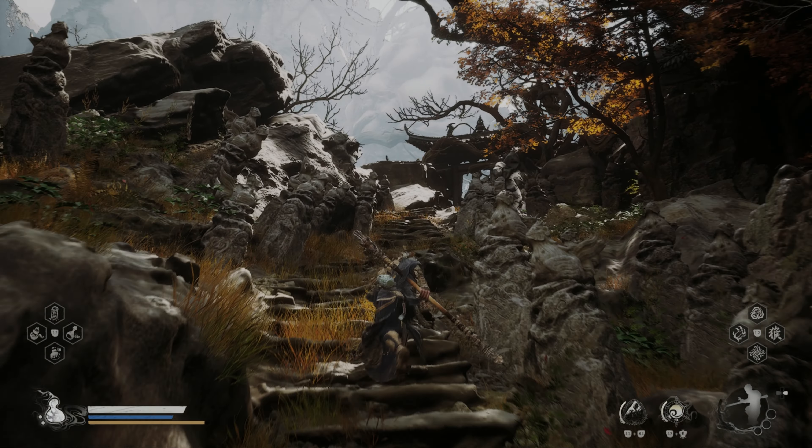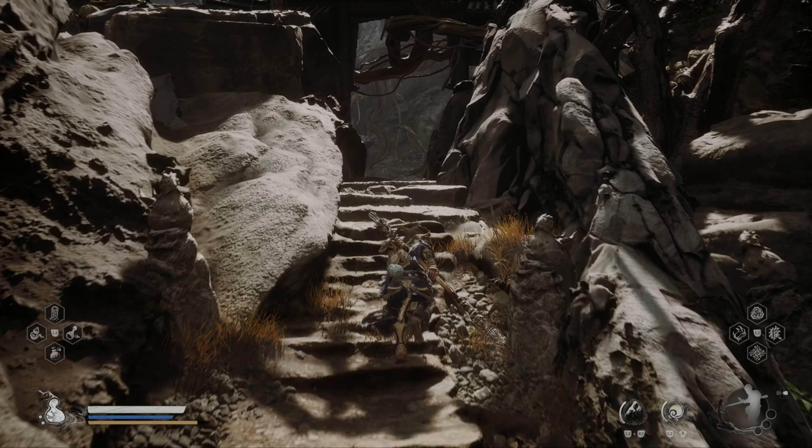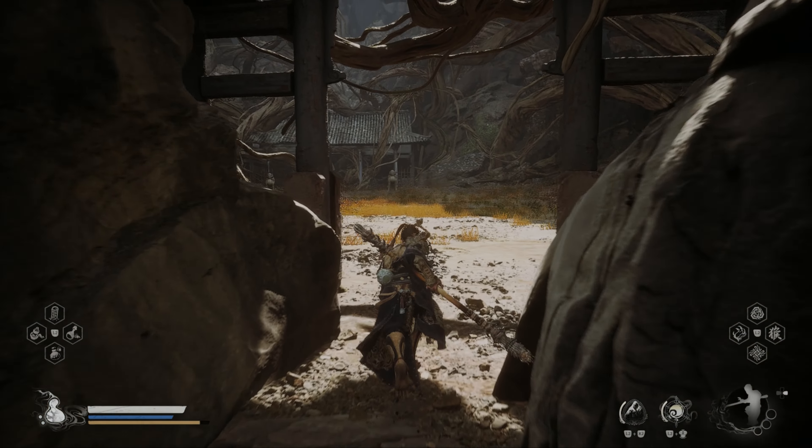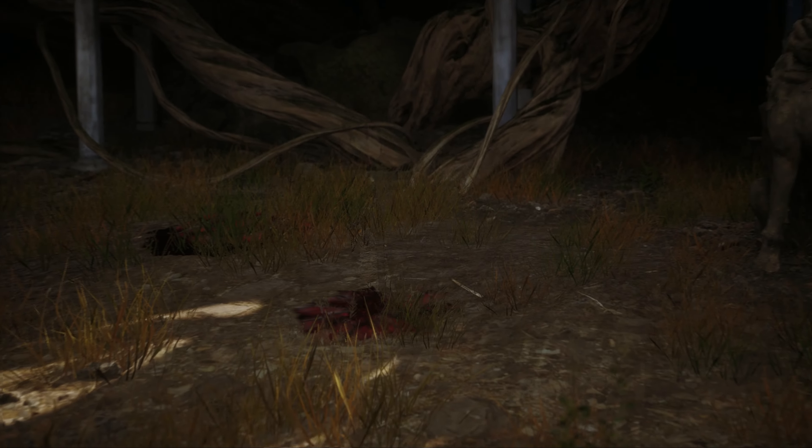Greetings and welcome to Black Myth Wukong. In this video we're going to cover the achievement the Kokoro Kroad. To unlock this achievement you have to defeat the Dusk Veil. To make this boss available you have to defeat the Venom Daoist twice to open the way to Chapter 4's Secret Area, Purple Cloud Mountain.